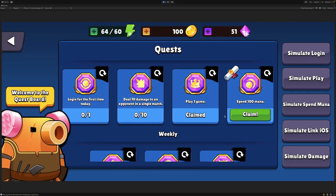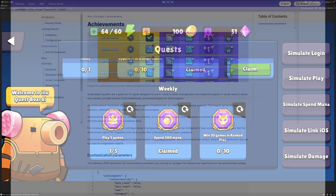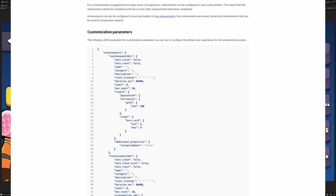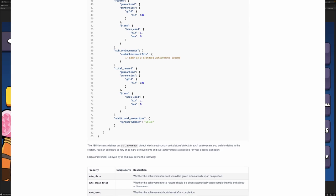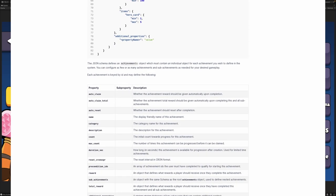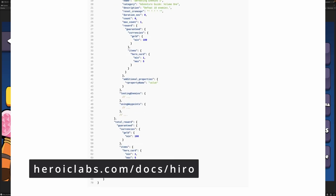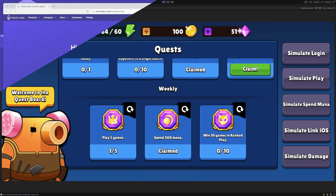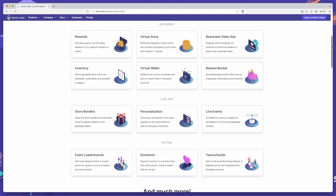Hopefully this demonstrates how simple it is to add an extremely powerful and flexible achievement system to your game. The achievement system within Hero provides a ton more features, such as the ability to have sub-achievements, as well as achievements that have various preconditions that must be met before they can be progressed. To find out more, head on over to our documentation at heroiclabs.com/docs/hero. Our Hero game development kit makes implementing complex meta-gameplay systems extremely quick and easy, with our configuration-driven and composable meta-systems such as inventory, economy, energies, progression, and more.